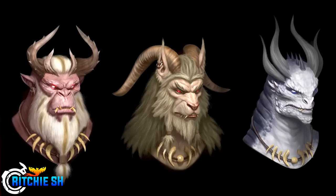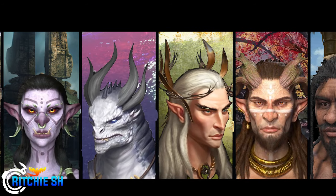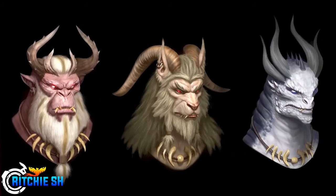We also see the Tulnar concept for the very first time — in like seven years, which was very unexpected even for Intrepid. Now we have an idea of what all nine races will look like. What's even more interesting is that the Tulnar will be very unique in how you customize them, allowing players to choose influences making them more human, more mammal-like, or more reptilian. You could essentially have three different races within this one race.